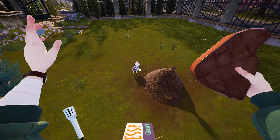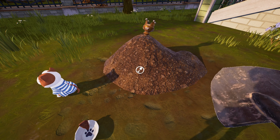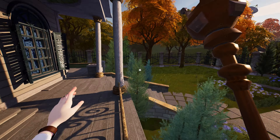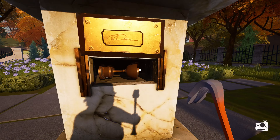So if you already have the extinguisher from the bakery in your inventory, then you can just immediately fly towards the grill, take out the fire, and you've done it in less than a second. Usually it takes quite a long time.